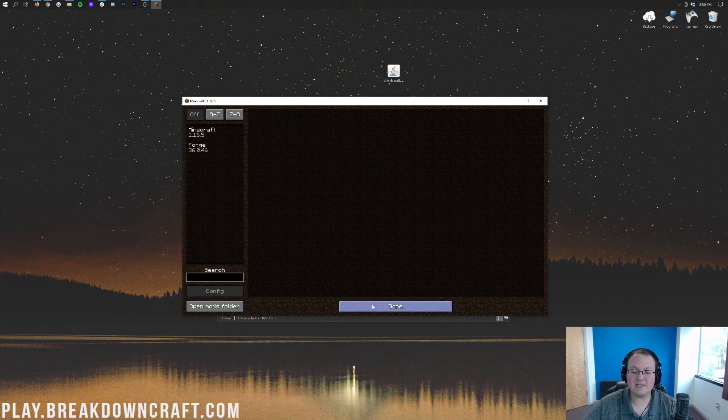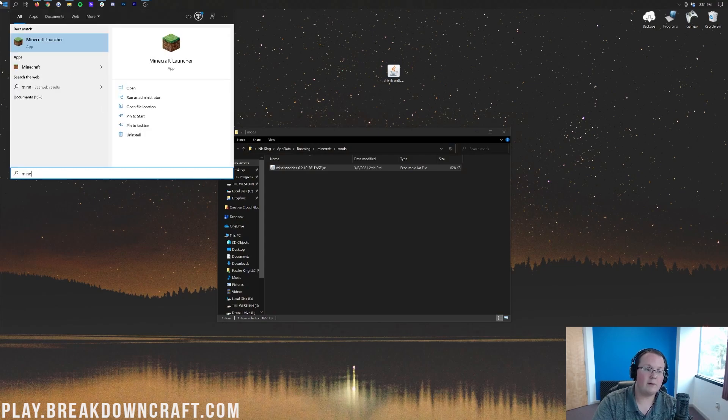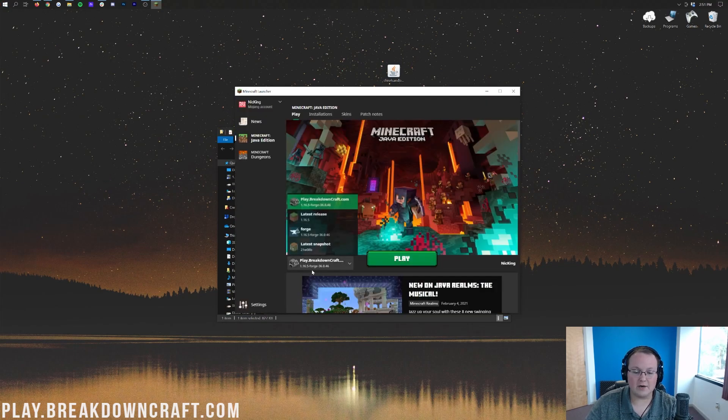Once we click Open Mods Folder, it's going to open up our Mods folder where all we need to do is drag and drop Chisel and Bits into this Mods folder — right like that. Now if we come back to Minecraft, Chisel and Bits is never going to appear here until we click Done and then quit Minecraft completely. Then we want to open up the Minecraft launcher again. We don't have to do anything complicated — just select our Forge or Breakdown Craft profile. As long as it says 1.16.5-Forge under it, you'll be fine. Go ahead and click Play.